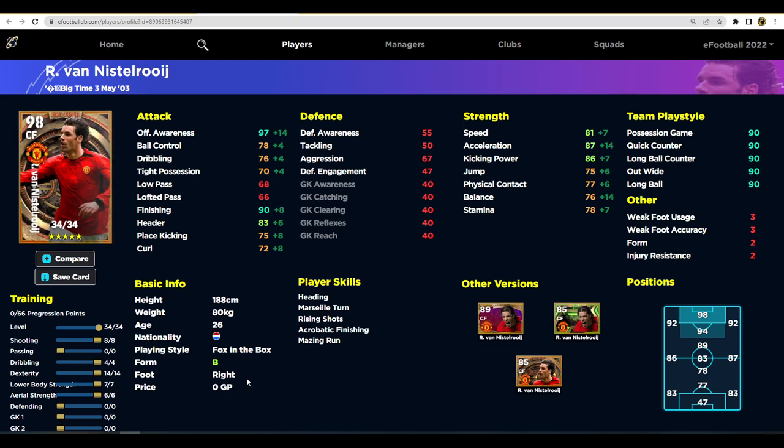He goes to 98 no matter which way you train him. I would put 8 into shooting, 14 into dexterity, 4 into dribbling, 7 into lower body, and 6 into aerial strength. If you don't put in a lot of crosses, you can take that aerial strength down. Physical contact and stuff is fine at base, and then you can decide whether to max out his offensive awareness to 99 or boost up the speed a little bit.